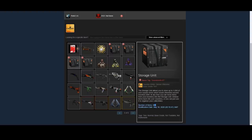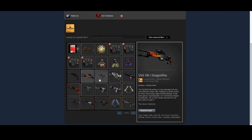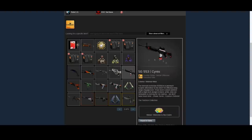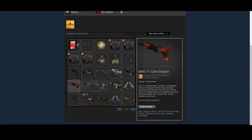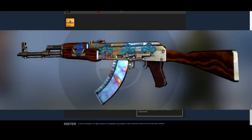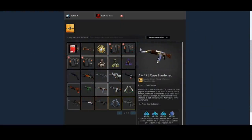The storage units appear to have a decent amount of money in investments — probably a lot of cases, something along those lines. He also has a bunch of random play skins and the Karambit Doppler, which I think is a really good option. Karambit Dopplers are a very popular knife right now, and as Karambits they're probably going to rise pretty steadily in price. He also has the AK Case Hardened — I'm going to show that in-game — and the M4A4 Asimov.